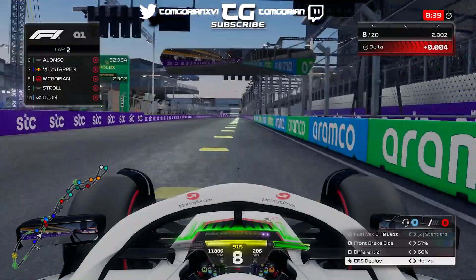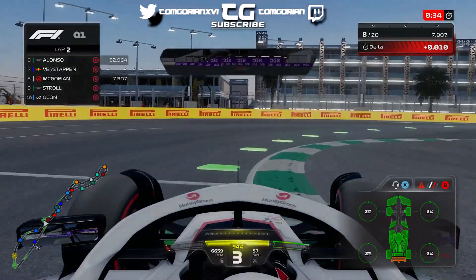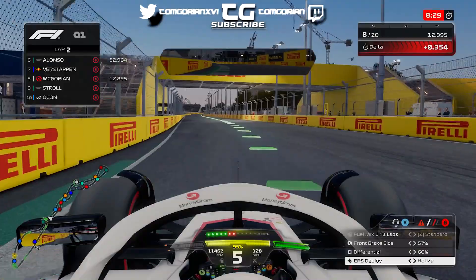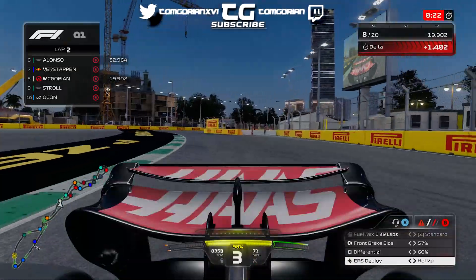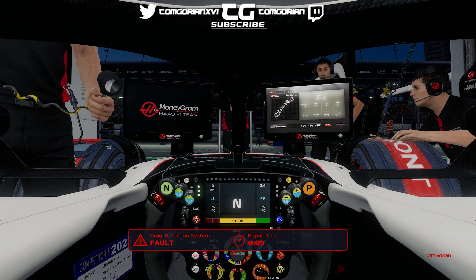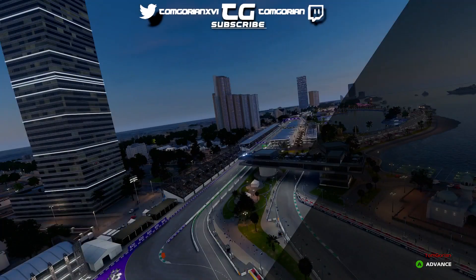Starting the lap, entering Turn 1, braking as lightly as we can — but we literally have a DRS failure, a DRS fault. The lap is gone. The DRS is stuck open and there's no way to get through this track with an open DRS, especially in sector 1. Our lap was completely ruined, time has run out, and that is a very disappointing P12.